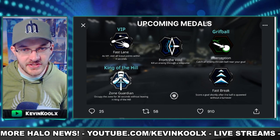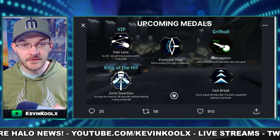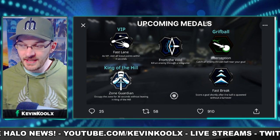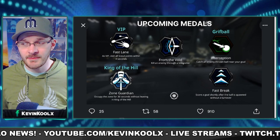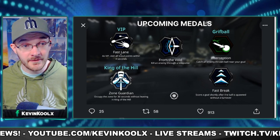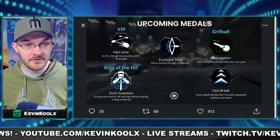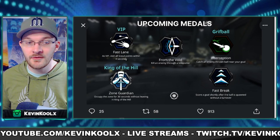Some great game modes are also pretty much tied to Forge, like Infection and Griff Ball — and there's actually a little bit of a leak talking about Griff Ball. Delta Hub, who is known for their Halo Infinite leaks, shared this image. We've seen some of these medal images previously, like ones from the Void — killing an enemy through a teleporter, which is straight up Splitgate stuff. We also had one called Fast Lane under VIP: VIP visit all scout points within X amount of seconds — so VIP is most likely coming back.